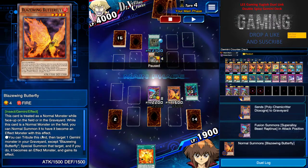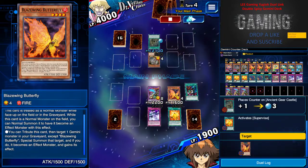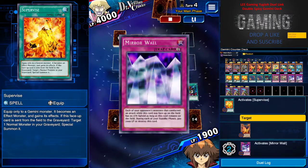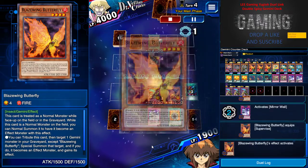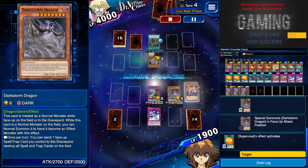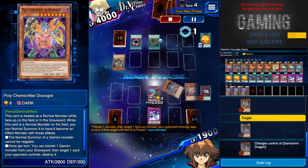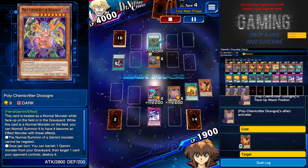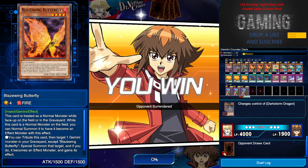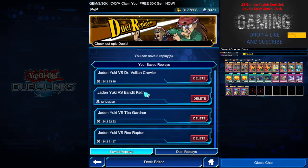Basically what I did was Polymerize the high-level monster in the graveyard to fusion summon and have one Race Wing Butterfly. Since it became a Gemini, I tribute it to special summon and put Supervise on it. I use Race Wing to special summon my Dark Storm Dragon. With Supervise's effect I got my Polychemy Critter. I used Polychemy Critter to banish one card and destroy the AG monster because I was worried about his 3000 attack monster. He surrendered next turn — I could have OTK'd but I just like to throw people sometimes.